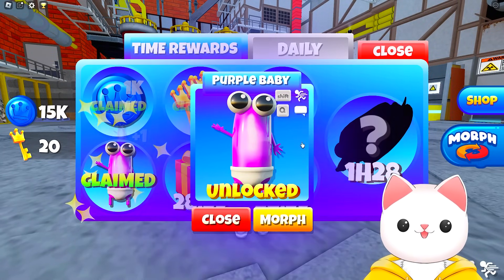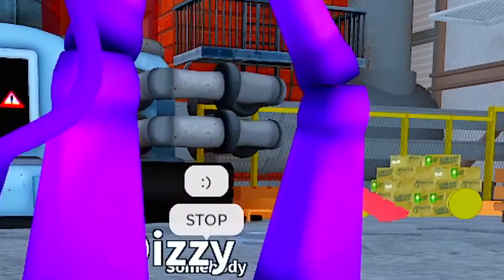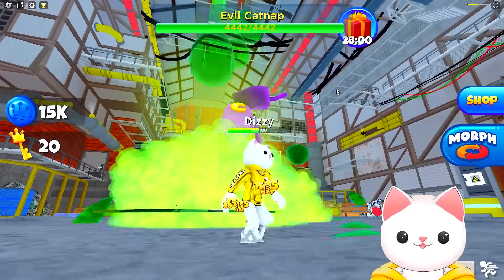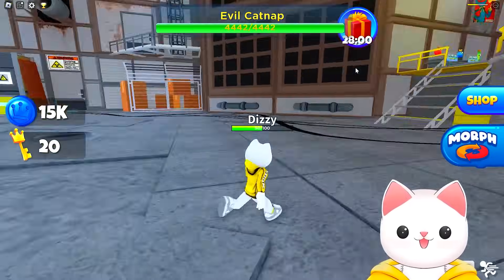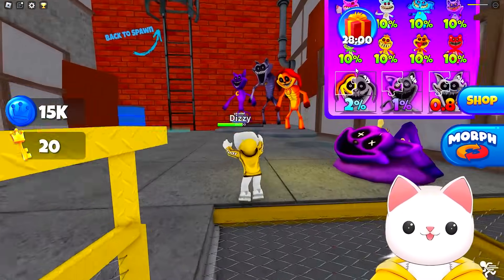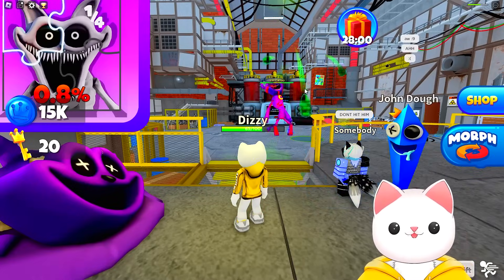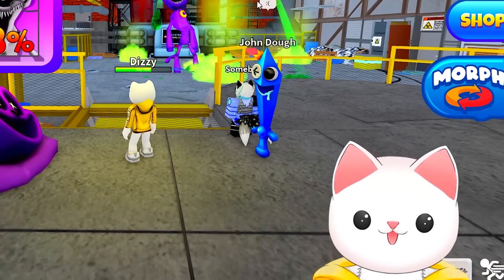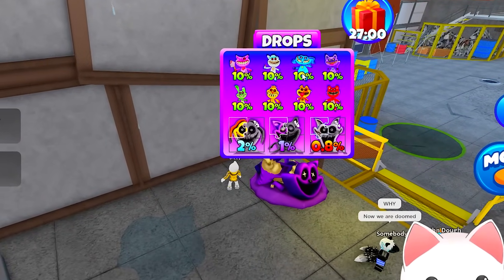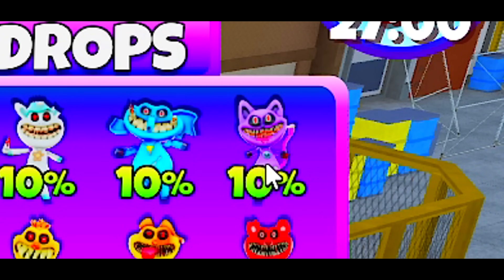I've just realized I can collect some stuff - I've unlocked a purple baby. I can see people are attacking it. It's already turned into an evil catnap. I'm not even ready, that was way too quick. So I'm just going to head up the stairs real quick, which is actually perfect. They've annoyed him and catnap has now become this ginormous, crazy, scary looking thing. So when we defeat him, we can unlock any of these crazy looking smiling critters, including catnap himself. That thing is actually pretty crazy.